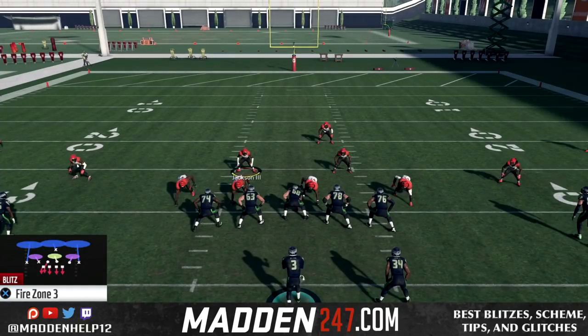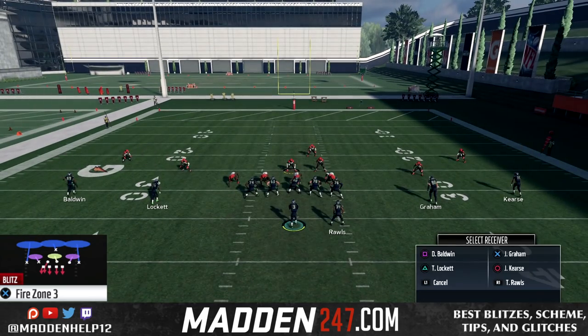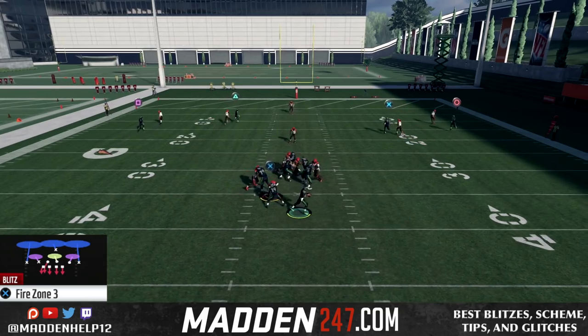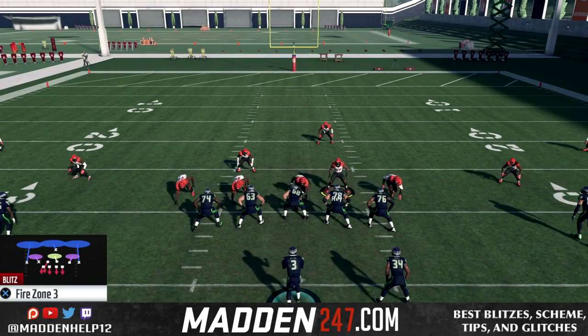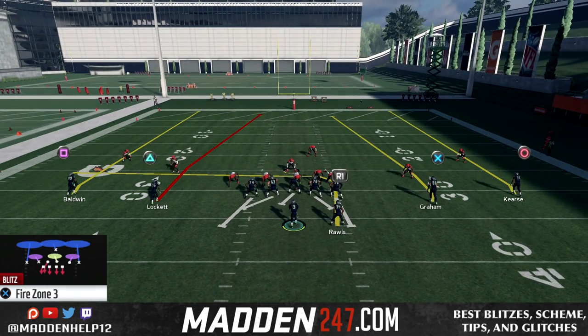A blocked running back does pick this up, so be aware of that. If they're blocking the running back, all they need to do is block him — they don't need to slide the line or ID the mic. Blocking the running back alone will pick up that blitzer coming through the gap. So be aware: if they send their running back out on a route thinking they can slide protect or ID the mic, that's when you'll win.